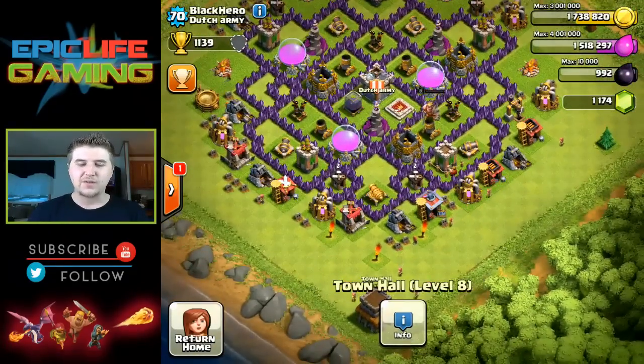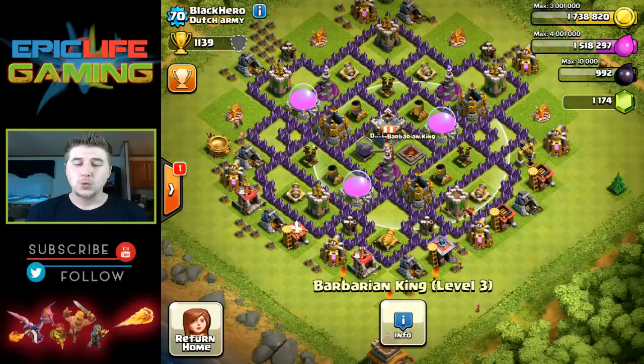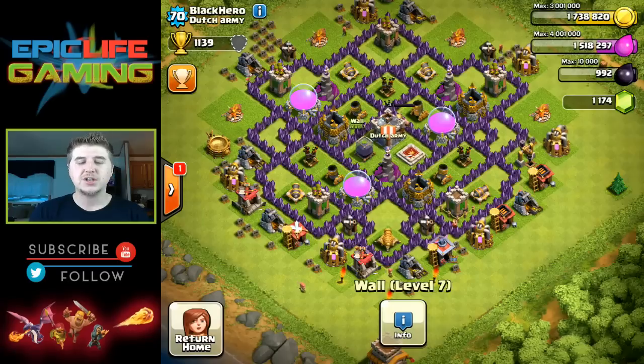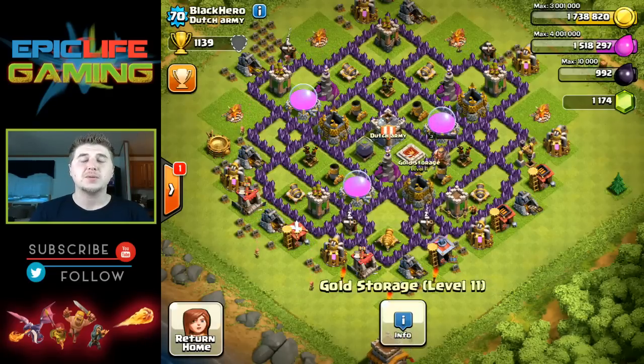So Black Hero — we're going to review his Town Hall 8 farming base. As we look around the base, he has his clan castle right in the center, which is perfect. We also have the barbarian king in the middle, which I really like. That's something I really enjoy with bases now that they have that territory area where they cannot leave. Obviously you're gonna have your dark elixir on the inside, and there's a wizard tower on the inside.